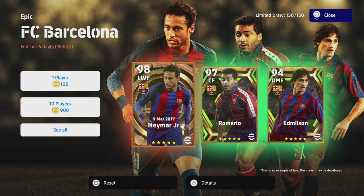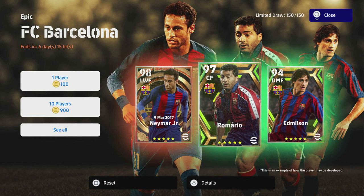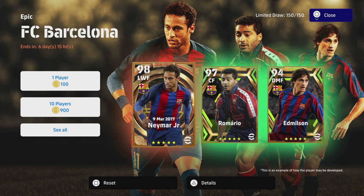Welcome back to a Neymar Junior training guide. This Neymar is from the 9th of March 2017 with Barcelona — absolutely insane player, one of the best players they have released. Is he overshadowed by Romario in this pack? Personally I think yes. Neymar is probably top five players in the game — any version of him. His AI, his motion, player movement, awareness, dribbling ability, low center of gravity, mobility, versatility — you can literally train him in a multitude of different ways.